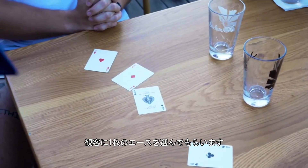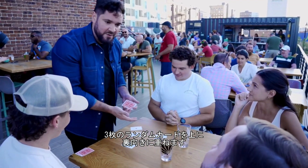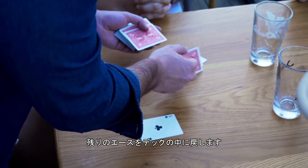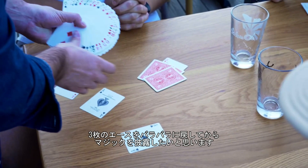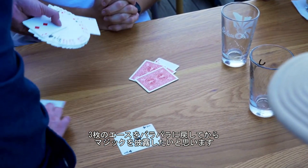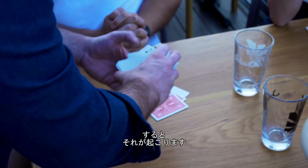The audience chooses an ace and three random cards are placed face down on top of it. The remaining aces are clearly placed in different spots in the deck — the other three in other levels — and I'm going to try to create a magic moment with three aces lost in three different parts of the deck.